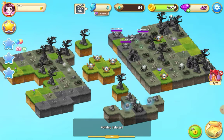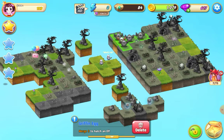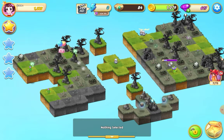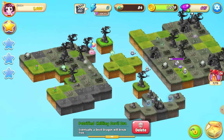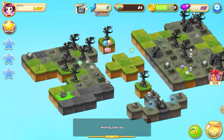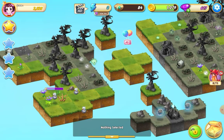We've got four griffin eggs there, four there, and four there, so I can do two five-merges. I don't know if I want to merge my petrified chilling devil dragons because you do get good points for merging graves, so I might leave that. I'm going to do a merge here with these fairy flower sprouts and start tapping on those, maybe get a few seeds as well.